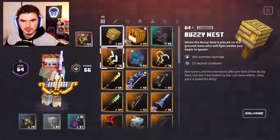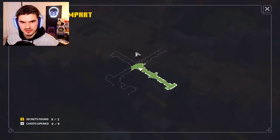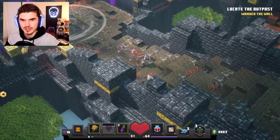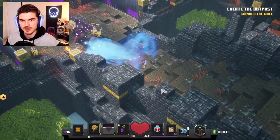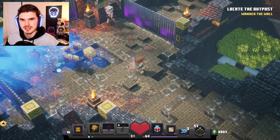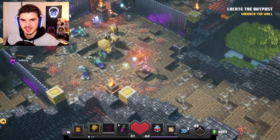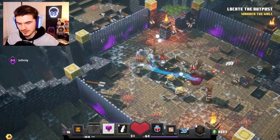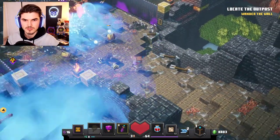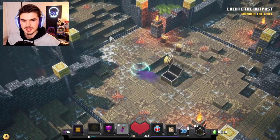We need to locate the outpost. I'm going to switch back to our bees — I really like our bees, they're just a nice backup to have. We have a wave of enemies that we need to fight here, let's get our bees put down. Spiders. I feel like you don't typically get spiders in a wave. I accidentally clicked off the screen there. Our build is still amazing — it has been amazing since we really refined it and got it up and going.